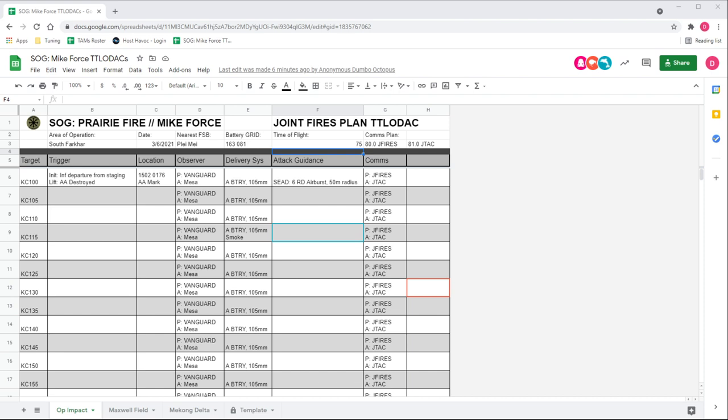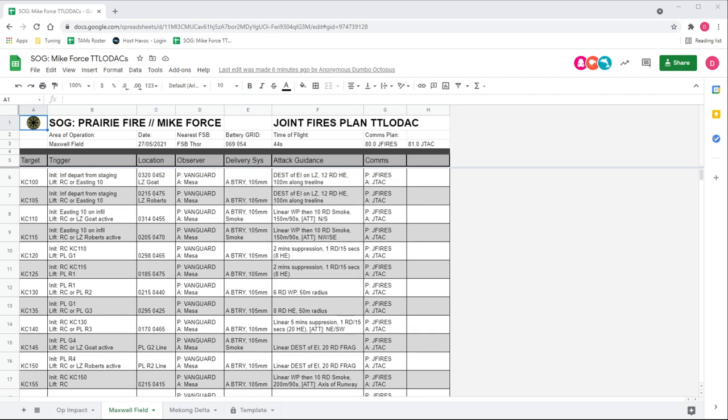Nods all around — okay, talking to a wall. The trigger on that one is fairly self-explanatory. If you tab over to the Maxwell field sheet you can see it starts to get a little more spicy. The initiation is the point where that fire mission is going to be triggered — sometimes it's automatic based on prior fire missions, sometimes based on infantry movement, sometimes on other things entirely.